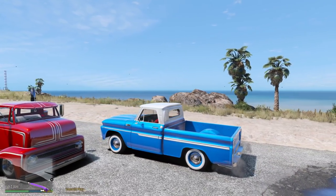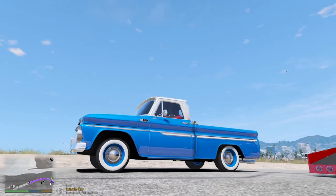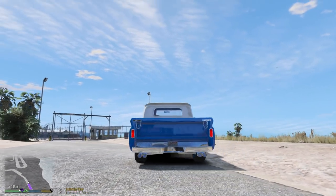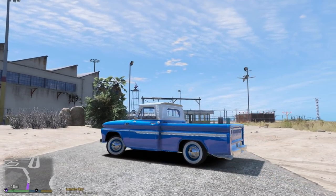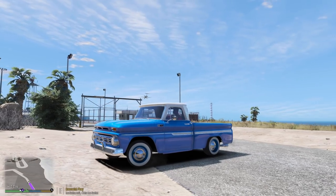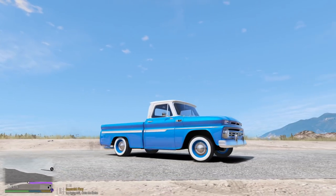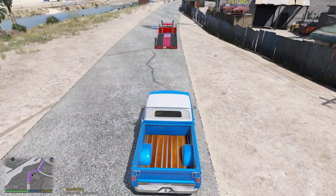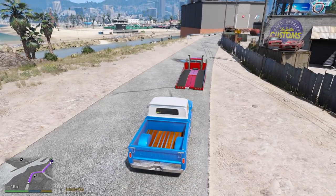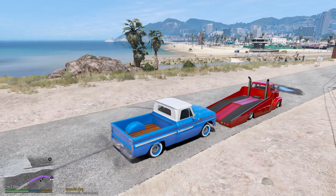We have the new Vapid Slam Truck from GTA Online and we're gonna be hauling this 1965 C10, which looks so awesome. I love all the details on this thing. Shoutouts to Bad Customs — if you want to find this, it's on his Patreon page, linked down below in the description. Amazing model. I think the customer is gonna be happy with how this turned out. Let's get it loaded up onto the truck.